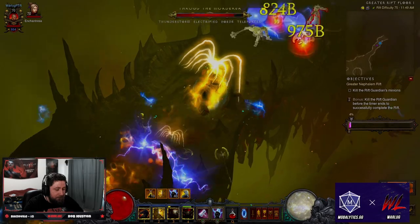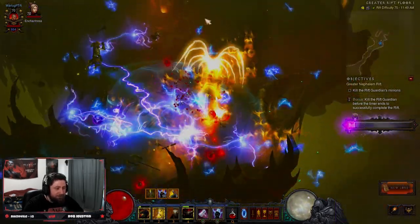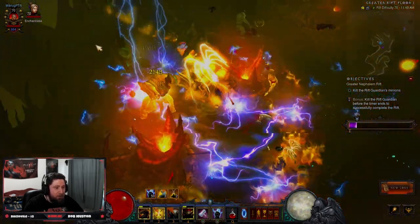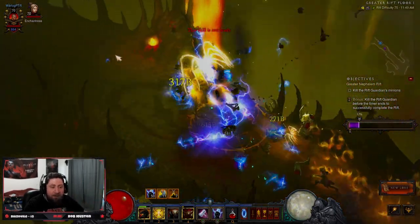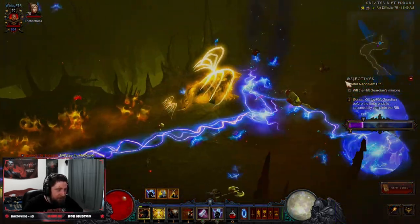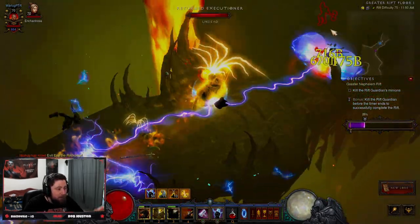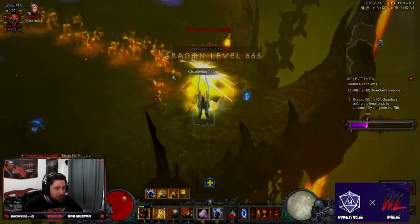Look at this — we don't even have to do anything. This is all we have to do. We don't have to do anything else, we just Steed Charge. Ultimate move speed. It's back! We get to destroy everything now, super easy. Look how fast we are. We can make this build even faster if we need to.